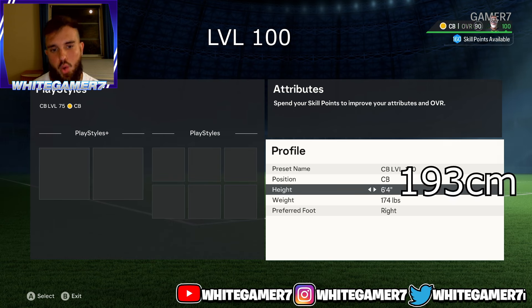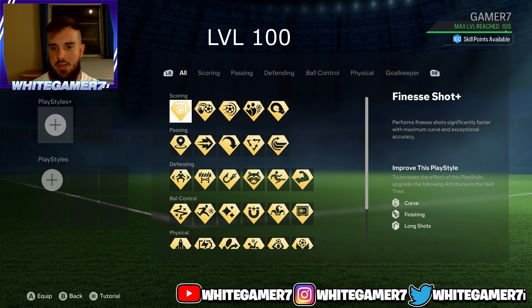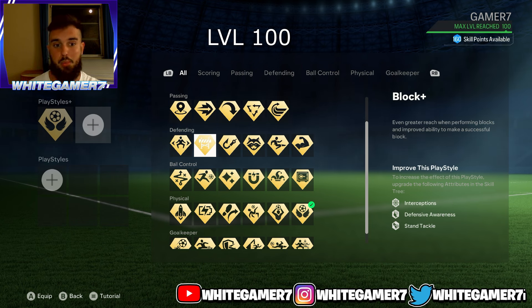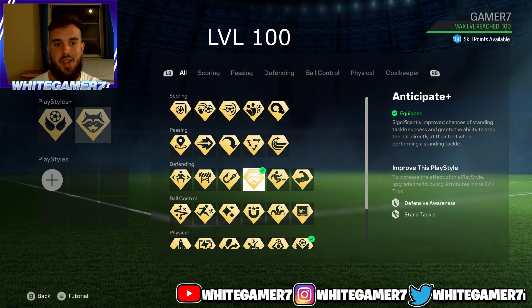Now we have the level 100 center back build. You're going to go CB, height 6'4" for the lengthy accelerate type — you can also use old gen and new gen height. Weight is 174 pounds. For play style plus, the first I recommend is aerial plus — easily top three best play styles this year as a defender, allowing you to jump higher and sometimes out-body opponents for the free header. The second is your choice: anticipate plus for very precise standing tackles with the ball stopping right at your foot, or block plus which I personally use to extend the leg further.